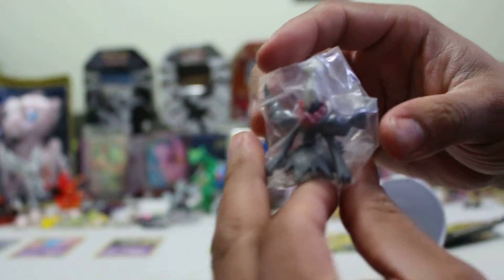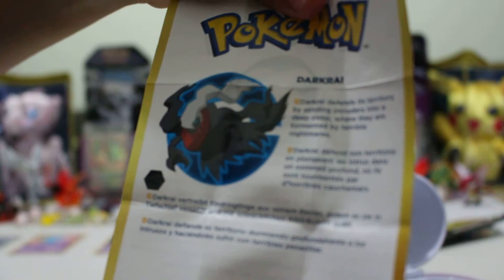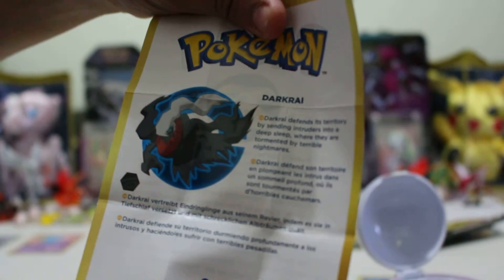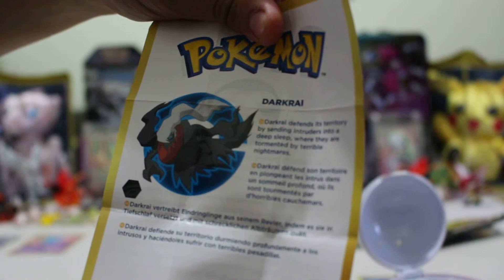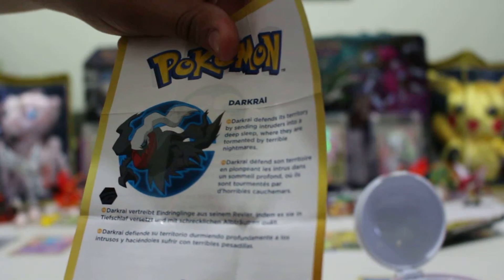That looks exactly like the Darkrai from Pokemon Omega Ruby. If you got some receiving gifts, you could get Darkrai. Let's get him out of the pack. And while my Papa's doing that, I'll show you the actual Darkrai. Darkrai is defended in its territory by setting intruders into deep sleep where they are tormented by terrible nightmares.